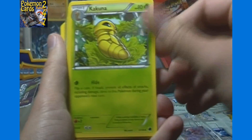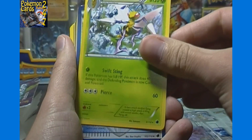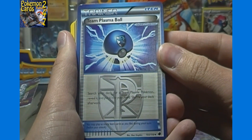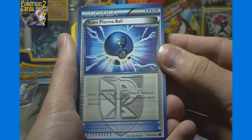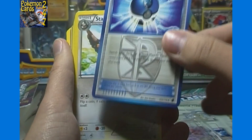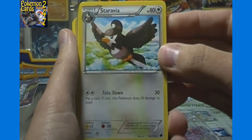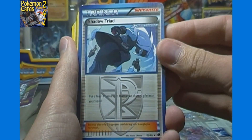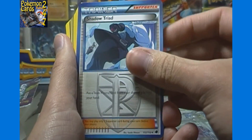Starly, Kakuna, Grass energy, Metapod, Beedrill - that's a rare. Team Plasma Ball is new in this set: search your deck for a Team Plasma Pokemon, reveal it, and put it into your hand - it's an item not a supporter, so you can play it alongside other items. Staravia, Weedle, and Shadow Triad - put a Team Plasma card from your discard pile into your hand - that one is a supporter card.